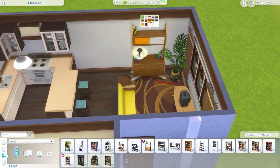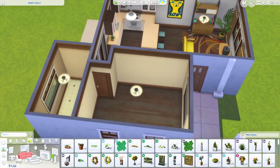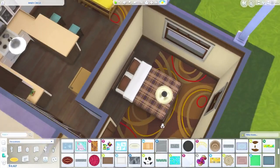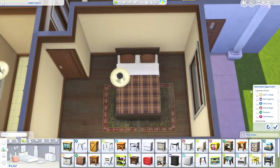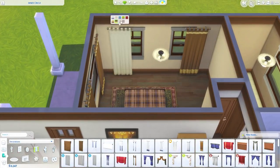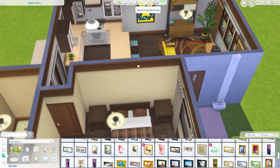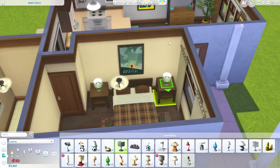In the living room we've got some furniture from Get Famous. I wasn't able to use as much as I would have liked since some items were very expensive, but I was glad to use that coffee table, couch, and bookshelf. For a starter home this is pretty well furnished. I like to try to put in window coverings — I know it's a bit of a waste of money for a starter home, but I want my starter homes to feel homey and lived in, and putting in window coverings goes a long way toward achieving that.